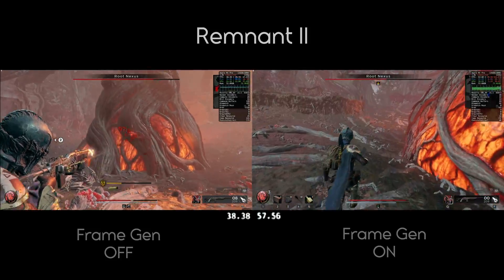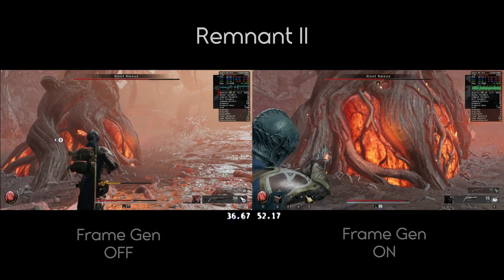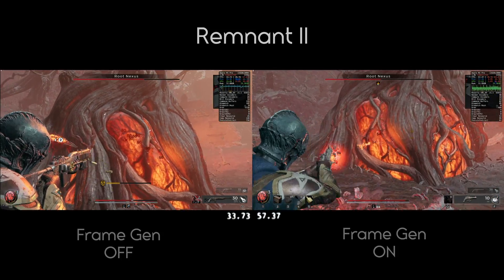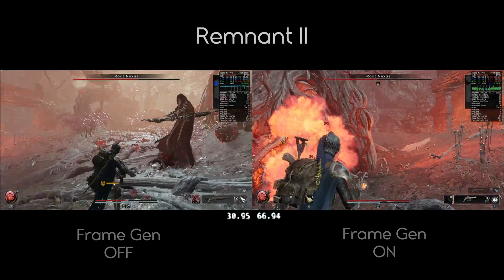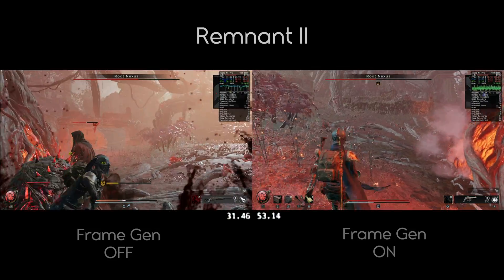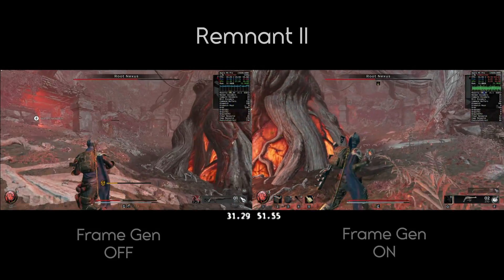Here's a side by side of Remnant with frame gen on and off. Amazingly, we're getting an extra 20 frames per second with frame gen on, even hitting 60 frames per second at certain times. Remnant 2 is definitely now playable on Mac thanks to frame generation.